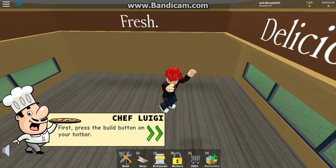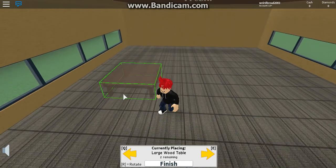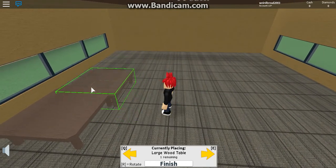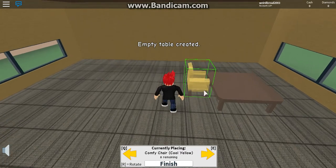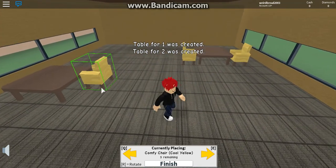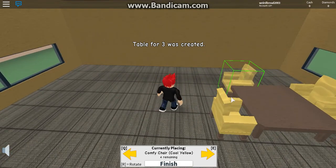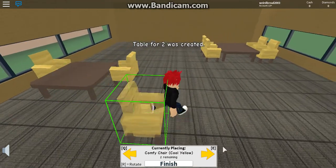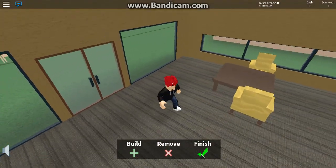First, press the build button on your hotbar — we really need the tables. We don't need that many tables, just enough. There we go, we have enough tables. Table for one was created. Let's get a table for two, a table for one, a table for three, a table for four, and a table for two — because we are very nice. What if somebody's going on a lovely date?